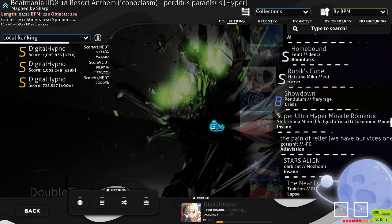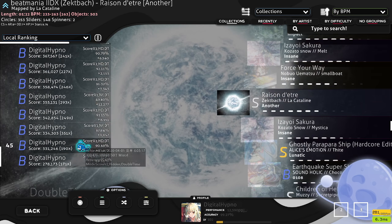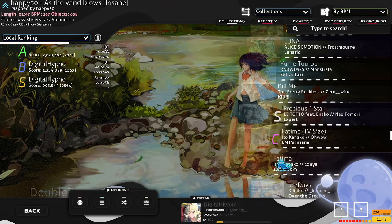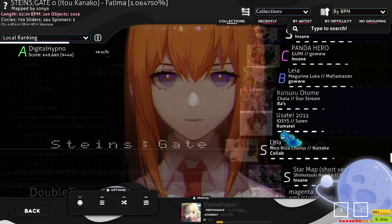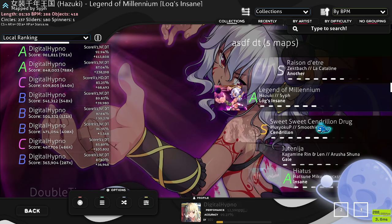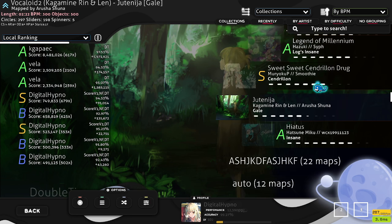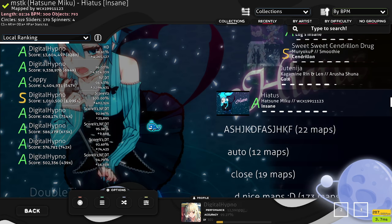There's one map I typically start with for DT tapping warm-up. I play it until I feel somewhat warmed up, then usually scale up in BPM. I have a separate collection for tapping speed warm-up. There's a 288 BPM bursts map with minimal spacing, a 293 BPM bursty map, and a 300 BPM map that's mostly single taps. For the 300 BPM one, I play it twice — once single-tapping with my index finger and once with my middle finger. There's also a 300 BPM bursty map.